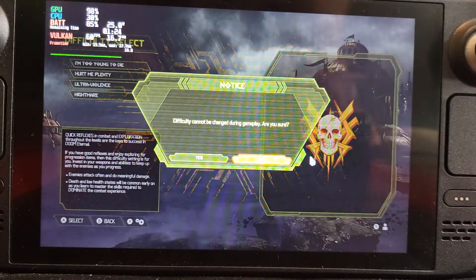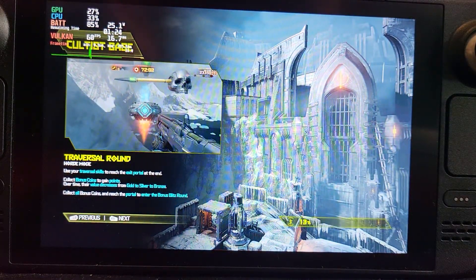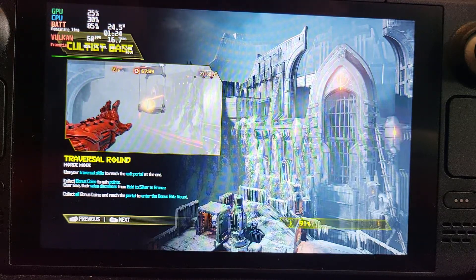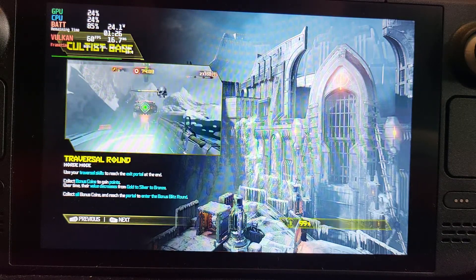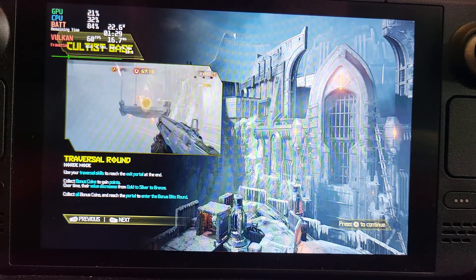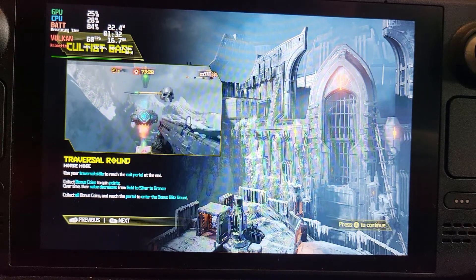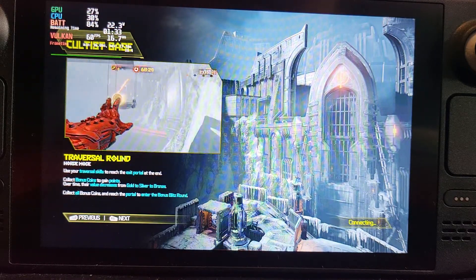I'm going to go into Horde Mode so we can get loads of enemies coming at me. So, low spoiler: maxing everything out as-is, you will get frame drops, but you can achieve close to 60. There's a little tweak we can do to get almost the same visual fidelity with everything maxed out and get a solid 60 frames a second. But first I'm just going to show you the gameplay for a couple of minutes like this, then I'll show you the tweak to get a solid 60.